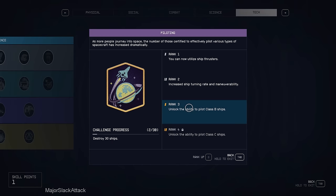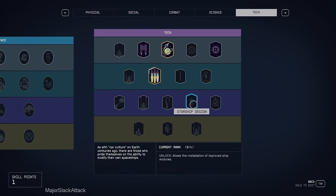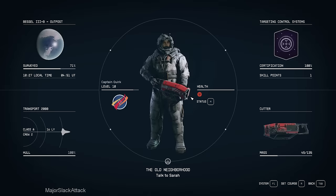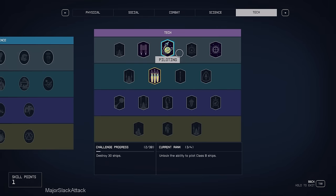We're going to power-level Starship Design up to rank 4, then go back and build a class B ship with all parts available at rank 4, then blow away 28 ships, and then build a class C ship. We've got a detailed plan worked out, so let's get busy. This all starts with getting Starship Design rank 1.